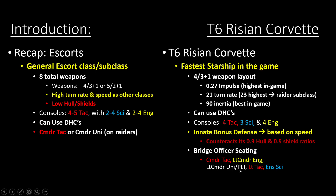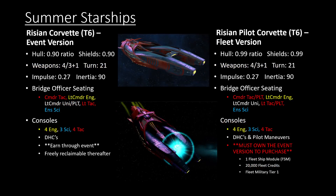For the bridge officer seating, you get a pilot seat, which is pretty typical for a lot of PvP starships. In terms of the two specific starships, this is the event version on the left and the fleet version on the right. Looking at the two starships, they actually have the same number of consoles, which is pretty interesting. Basically, if you don't want to get the fleet version, the event version is still perfectly respectable to fly for endgame.